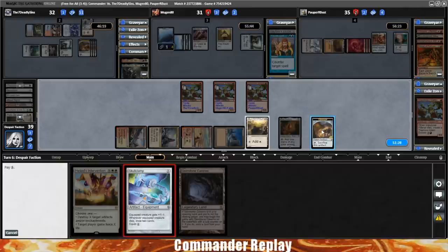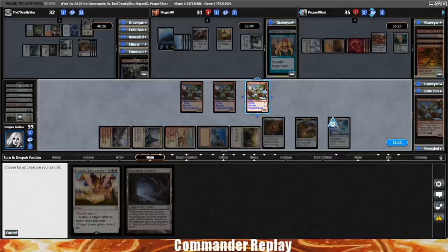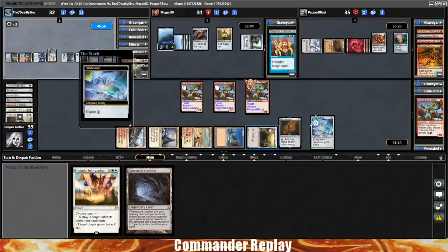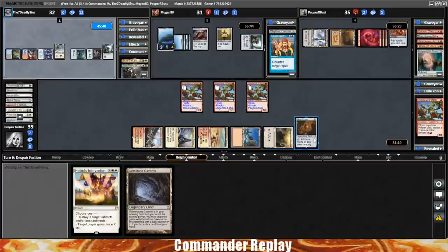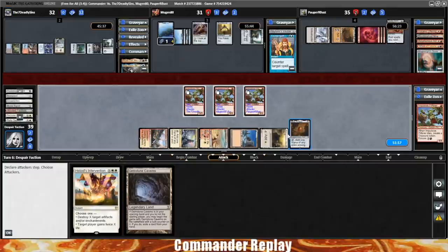I guess we just have to value then. Play the Skull Clamp — I don't care about the damage that much, so we're gonna skip combat. Should be some good card draw though. Oh, opponent's got feelings — Heliod's Intervention. Skull Clamp down, Murderous Rider Stone down. Bummer. That did not work out.